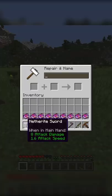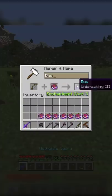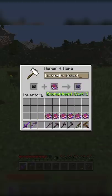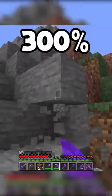Number 4: Unbreaking 3. Unbreaking is overall a really solid enchantment. It can be applied to every tool, weapon, and armor piece in Minecraft. It gives all of these items 300% more durability.